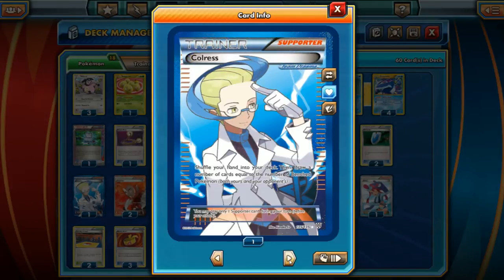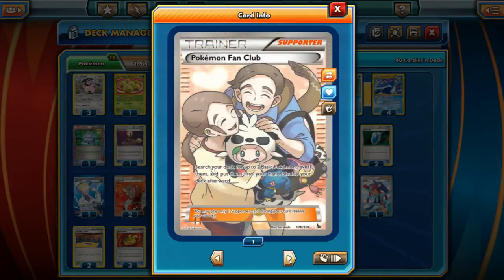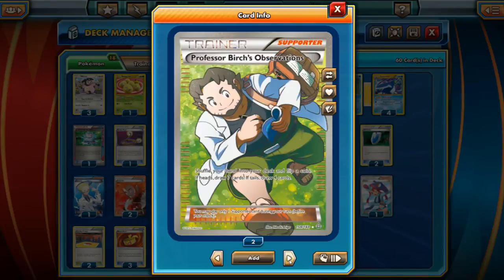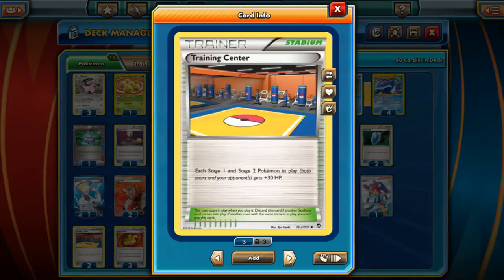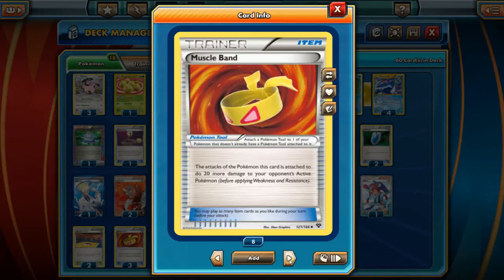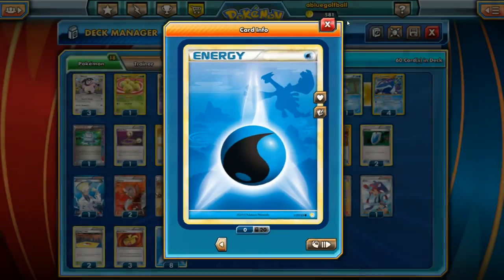For the supporter line: one Colress, two Lysandres, one Lysandre's Trump Card since we Dive and Draw and tend to go through our deck pretty quick. Three N, one Pokemon Fan Club, one Professor Birch, four Juniper, and one Skyla to round out our support line. For our Stadium, we've got two Training Centers just to boost Empoleon's HP to 170 — pretty good. Three Muscle Band, and then eight Water Energy. That rounds out our deck.